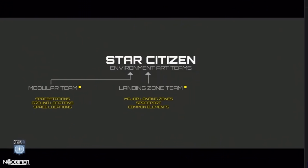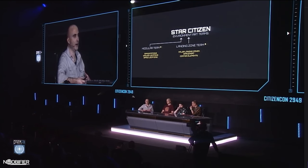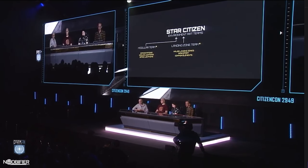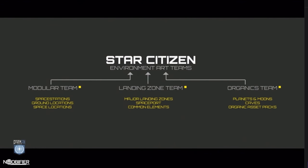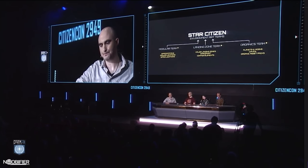Next we've got the modular team, focused on making sure that in between landing zones there are locations to go to — things like space stations, ground locations, space locations. The core resource of this team is to utilize our building sets in a more creative way, ensuring we get the quantity of locations in our game to support gameplay. The third team is the organics team, focused on planets, moons, caves, supporting other production teams with organic asset packs, and producing beautiful landscapes.